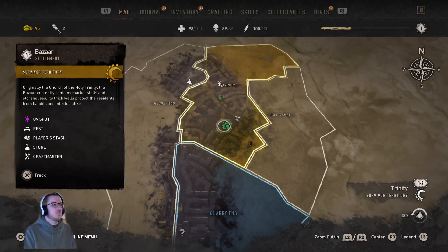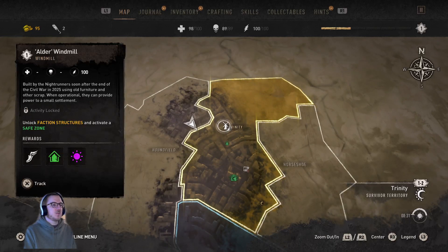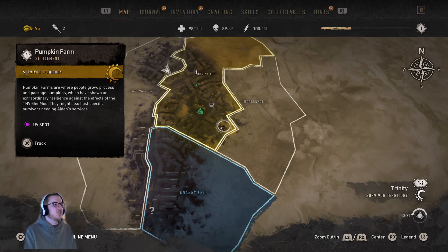So we've scouted the Bazaar. We already knew a safe zone. We've scouted the Alder Windmill — built by the Nightrunners soon after the end of the Civil War in 2025 using old furniture and other scrap. It might operationally provide power to a small settlement. And this: Pumpkin Farm Settlement. Pumpkin farms are where people grow, process, and package pumpkins, which have shown extraordinary resilience against the effects of THV Genmod.